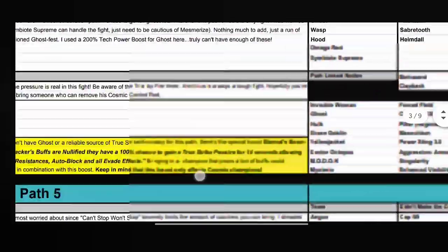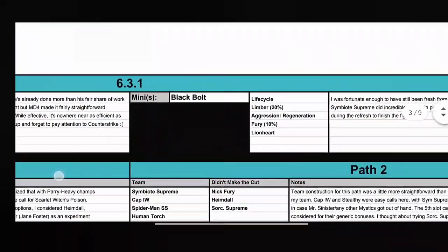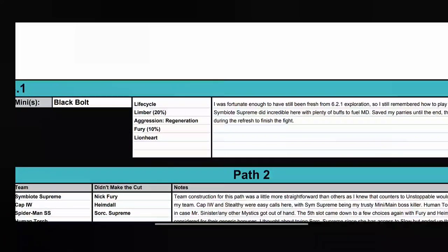The mini boss is always Black Bolt with Life Cycle, Limber, Aggression, Regeneration, Fury, and Lionheart. Life Cycle is very annoying — the best counter is Wasp, but many champions work. You have to keep knocking Black Bolt down with Heavy or Special Attacks; the longer the timer on the counter, the more time you have to kill him. With Limber you'll rely a lot on Special Attacks. Void does a great job preventing healing, and Captain America and Symbiote Supreme are decent here too.